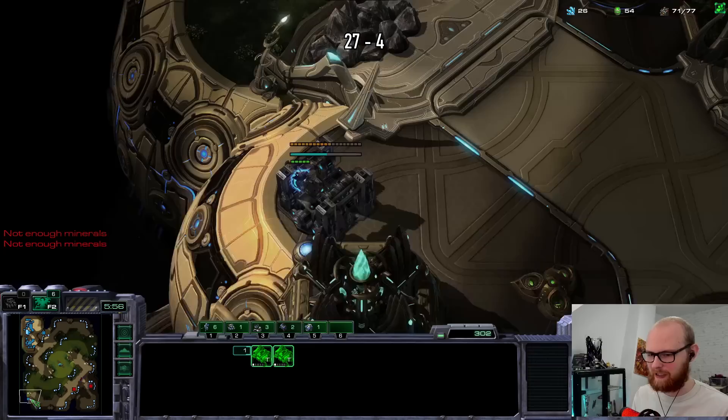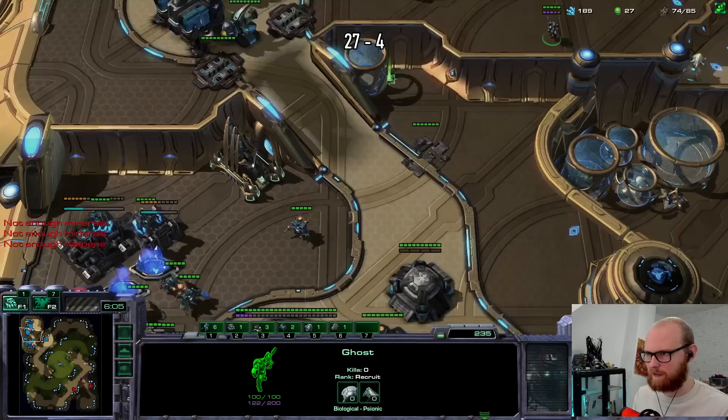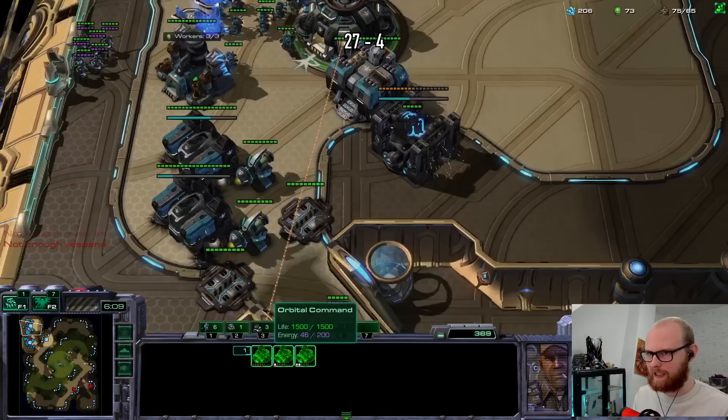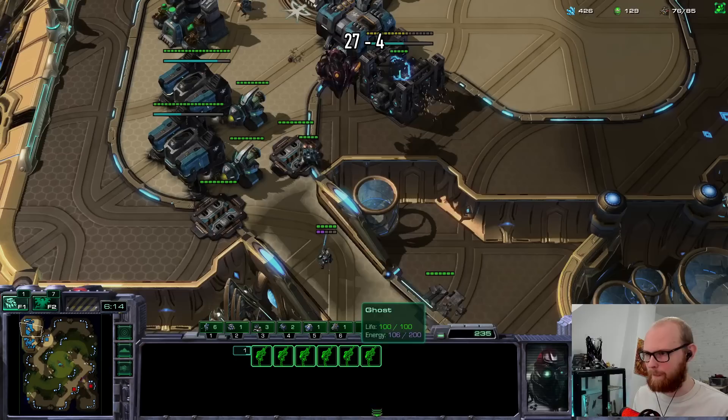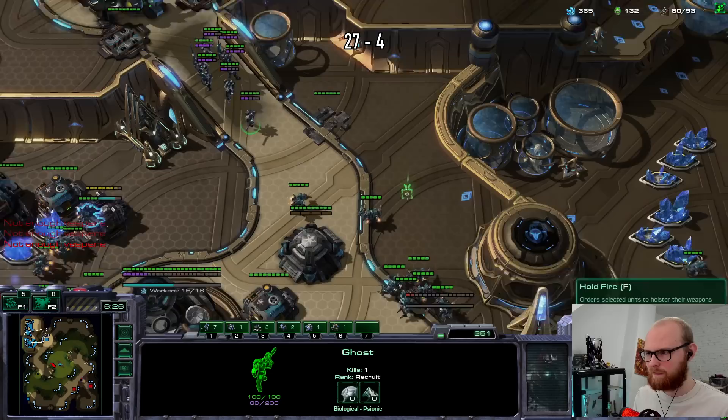I'm going to make an ebay as well. How much HP does an overseer have? It's also 200 like an overlord. Now he's going to see my stuff - he'll see the tech lab and know I'm still hiding my ghost. An overseer has more armor than an overlord apparently - didn't even know that. It's roaches! He's just mass roaches. I'm gonna have to wall this off.